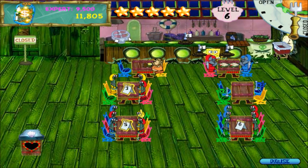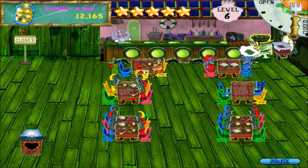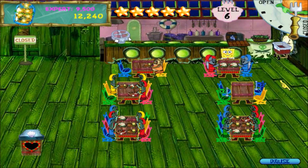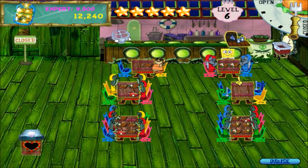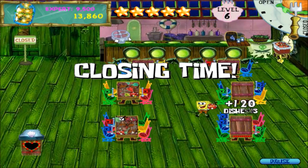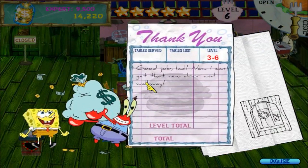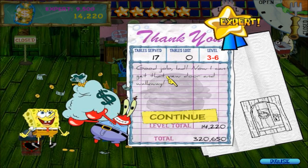VIP, have a drink, you'll need it. Two and one, there you go. Three and five. And six. Are the drinks ready? Yes they are, have a drink. Have some kelp. Anyone else want some kelp? I feel like people rarely ask for kelp. Okay, VIP's done, they're done — just start taking all their money and all the dishes. I made nearly five grand fast! Expert! Seventeen tables served, zero tables lost. Good job, lad! Now I can get that new door and walkway.